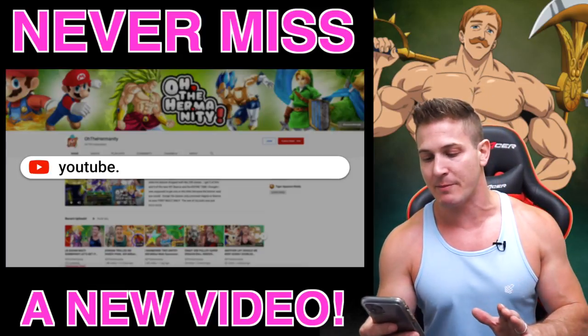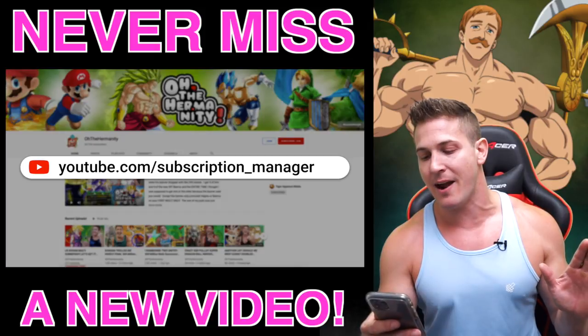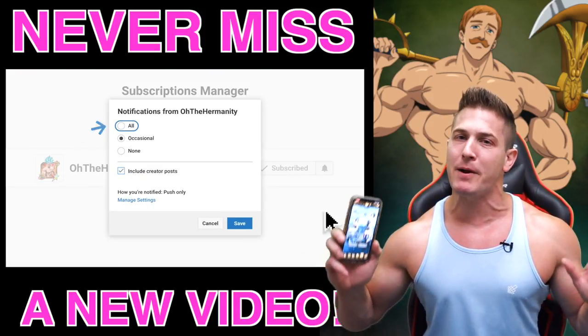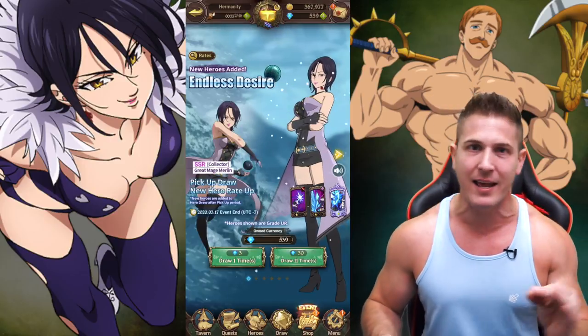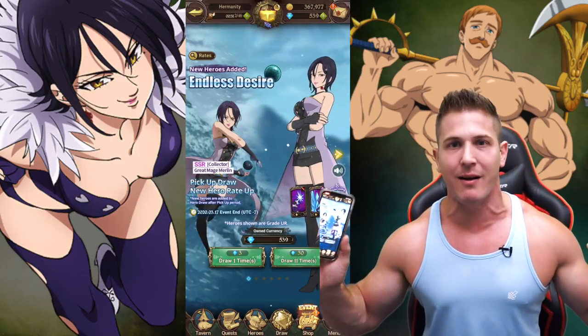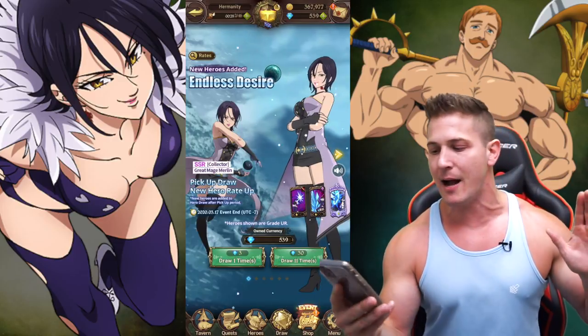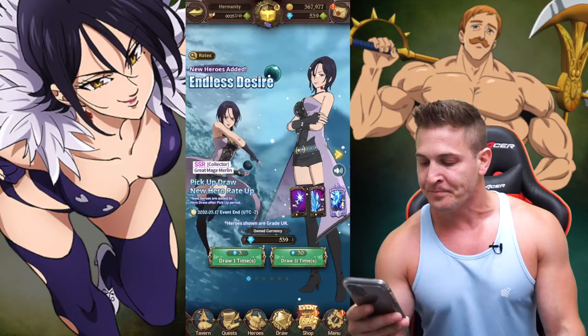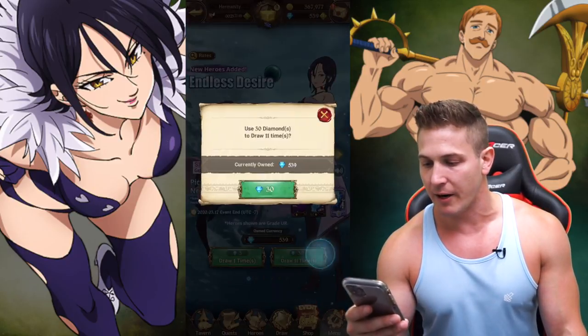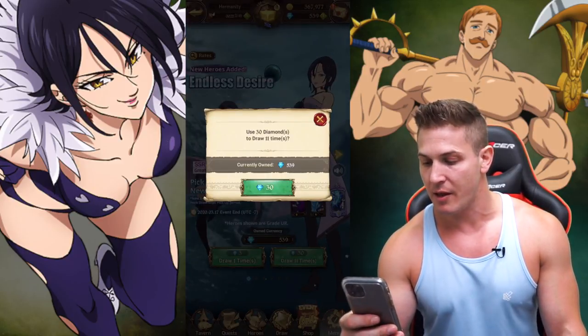But for right now, we're gonna hit this banner. We're gonna put our hands in the air and raise that spirit bomb luck, because it transcends the multiverse and works on any game we do, as long as we put our hands in the air. Hands up, let's hit that Merlin banner. We got three multis we're gonna do today, starting now. Here we go — use 30 diamonds.